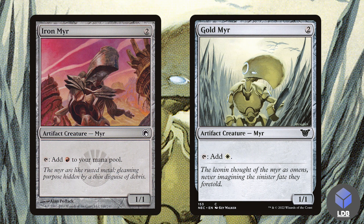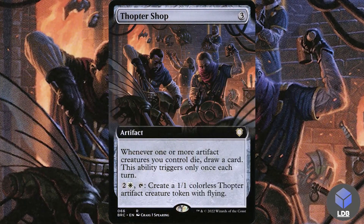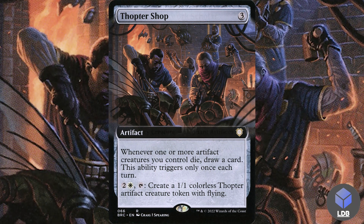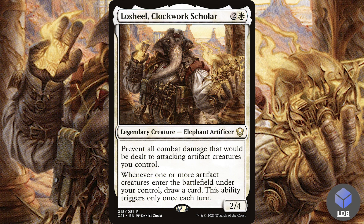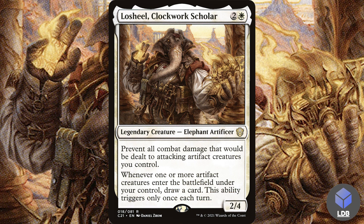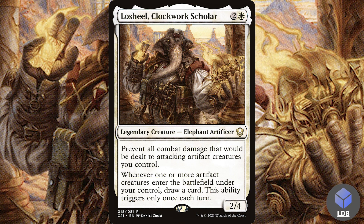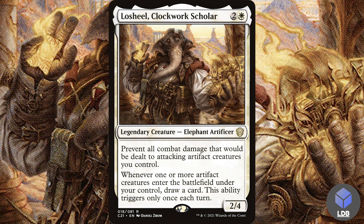For card draw, we've got Thopter Shop — three mana for an artifact. Whenever one or more artifact creatures you control die, draw a card; it triggers only once per turn. You can also pay two and a white to tap it to create a thopter, though we won't use that often. Next is Low Shield Clockwork Scholar — two and a white for a 2/4 elephant artificer. It prevents all combat damage that would be dealt to attacking artifact creatures you control, so you can swing out freely, and whenever one or more artifact creature tokens enter under your control, draw a card — also once per turn.